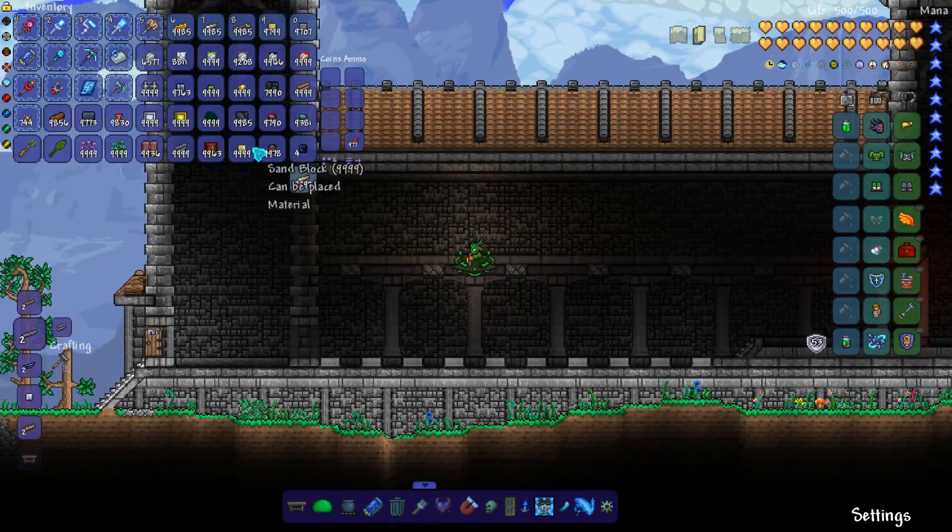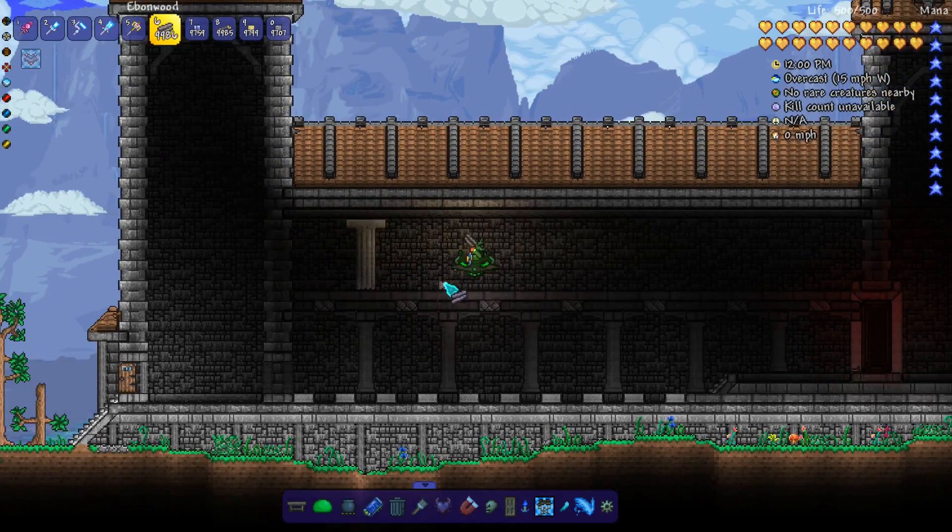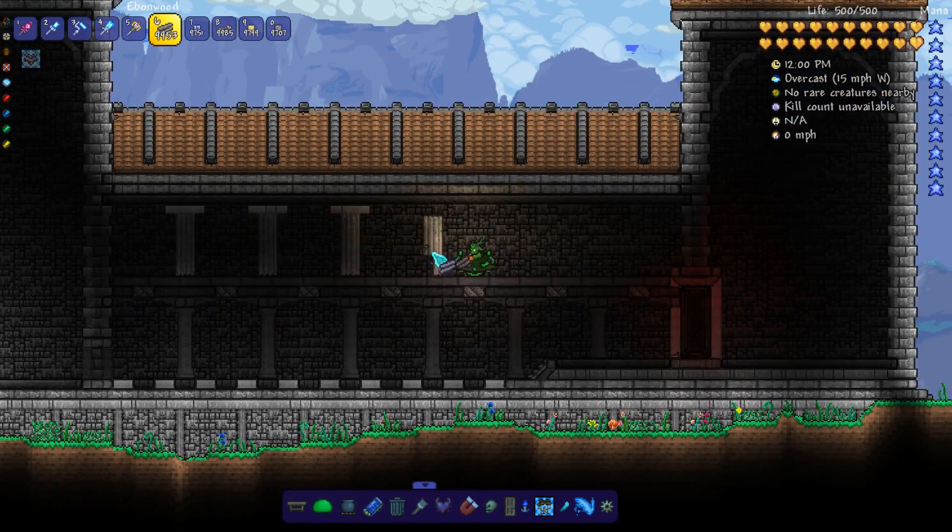Once the row of columns is done, I push them into the background and then grab some ebon wood painted white to make a little bit more columns right above.